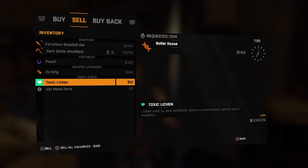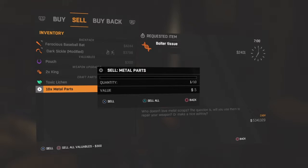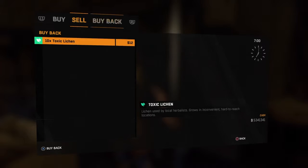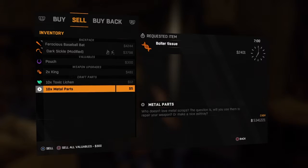What will happen is it'll force it onto the menu behind it, but you'll still have the 'sell metal parts' menu behind it. So you've got 10 metal parts - go to toxic leaching and press 'sell all,' then go over to 'buy back' and you'll get 10 toxic leachings instead of 10 metal parts. You need a little bit of money to start off with, but that's what you do. Now you've got 10 of them.